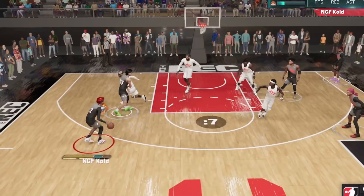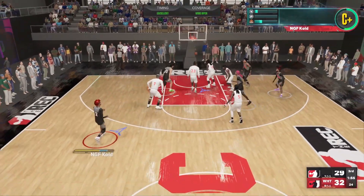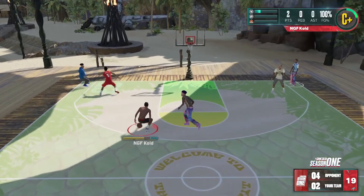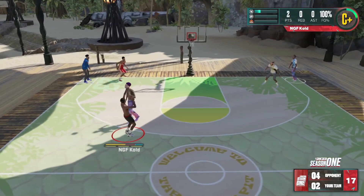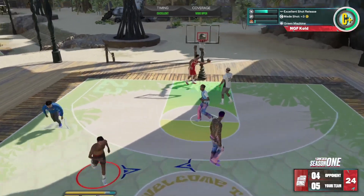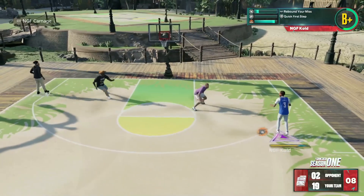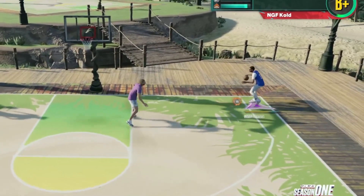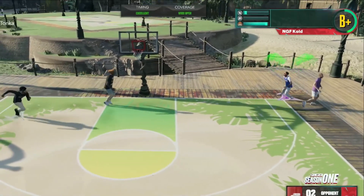Working out of the triple threat and then I ran him right into the screen — wide open green. As long as I can get myself wide open I can knock it down. Had my defender running into the paint right there. Peep this momentum behind-the-back — snatch, hot back has been good for me. Hot back green — that was nice.